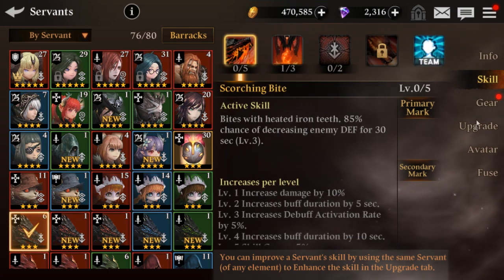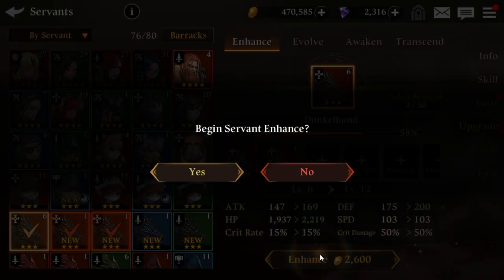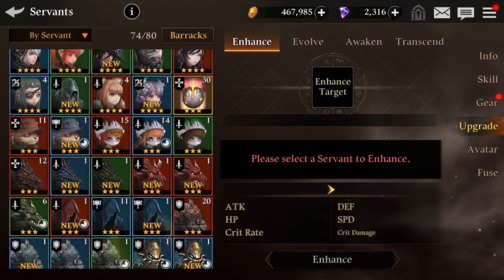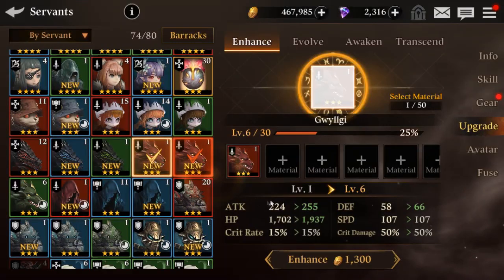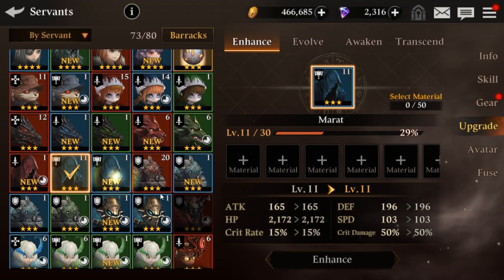I already put some crit gear on her, so that should help her out when she gets her passive. I'm also gonna put crit damage on her — that's what I'm going for, at least building her that way. I'm gonna be using most of my gold here, but I'm gonna have to buy some more.